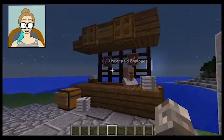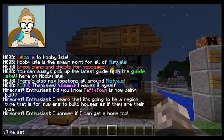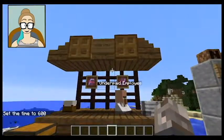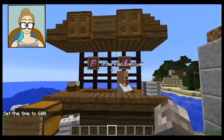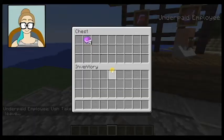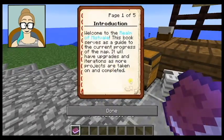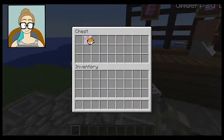Let's look at the underplayed employee. Let me change the time real quick — time set 600. There we go. So we've got this guide stall, like the person in Newbie Isle talked about. This is the underplayed employee, and I spelled something wrong in this, but take your free guidebook and leave. So you get this little guidebook, which is a custom book that I made.